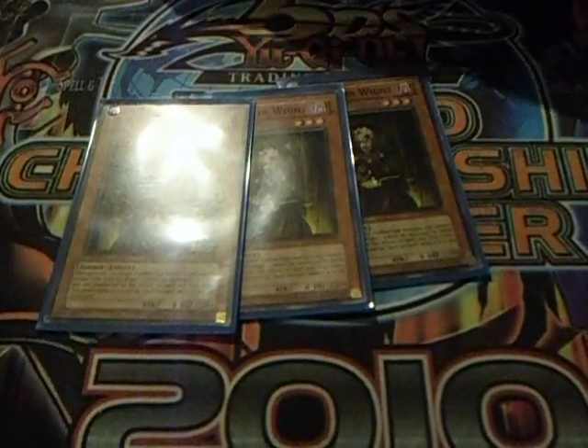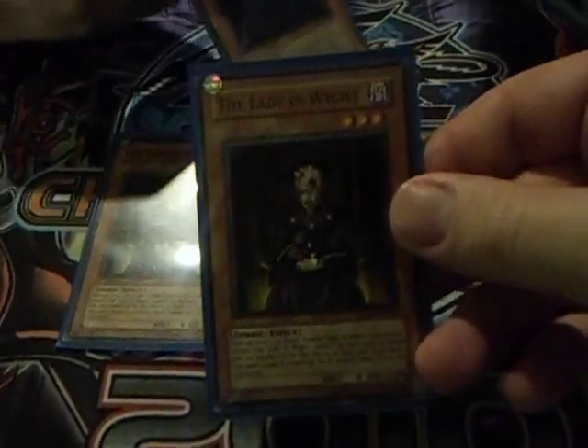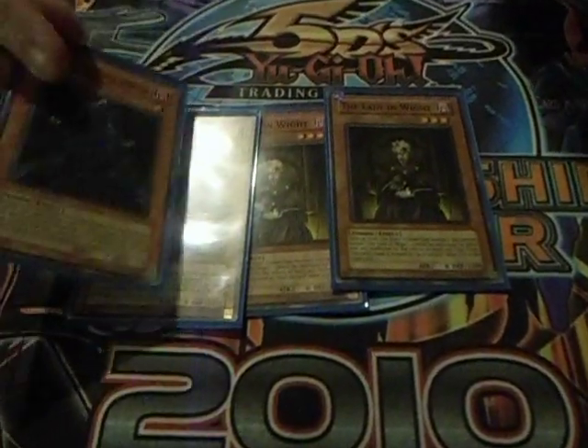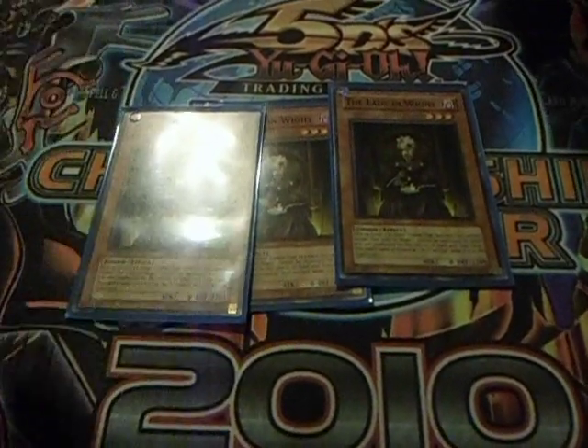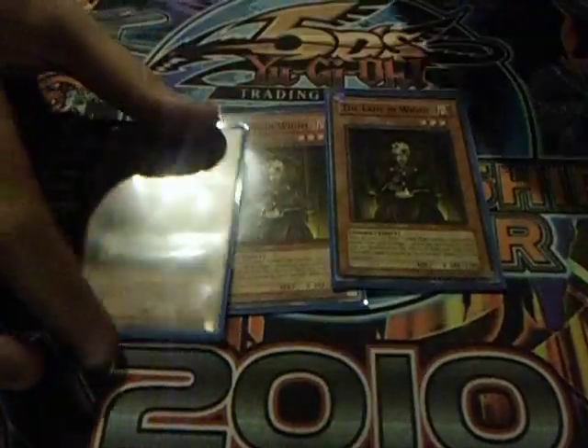Three Lady in White. Basically the idea is to get these two out on the board — you get this one in defense mode. Its name is also treated as Skull Servant in the graveyard, so it gives King of the Skull Servants a boost. And it makes King of the Skull Servants unaffected by Spells and Traps. It's pretty good.